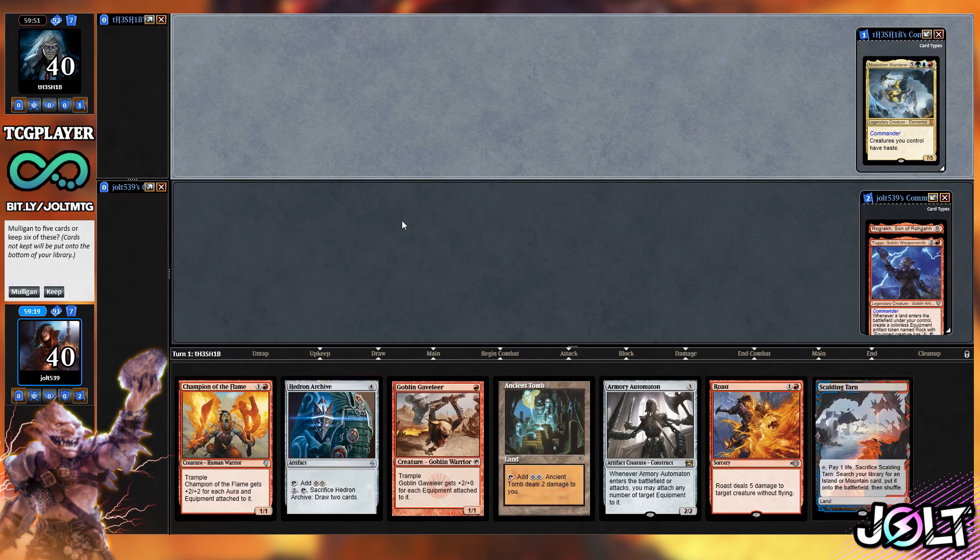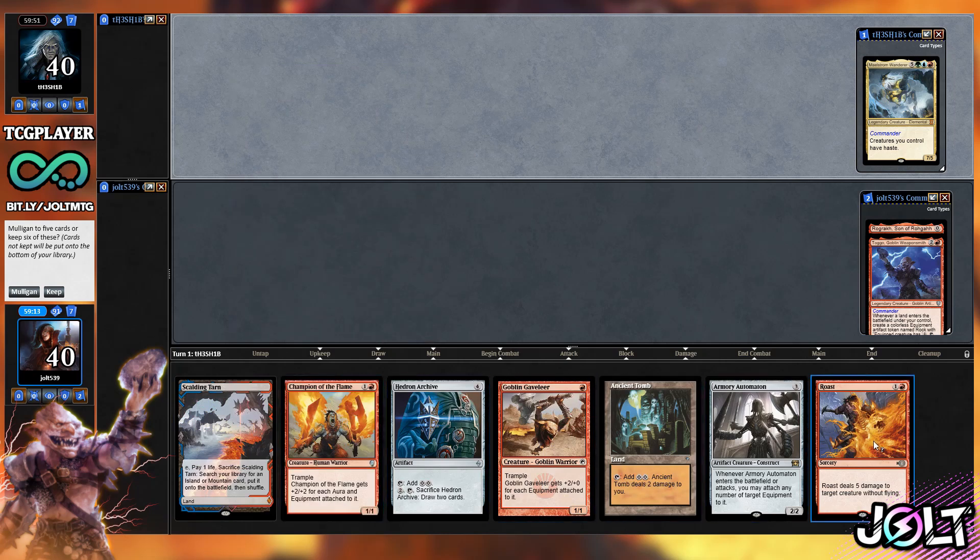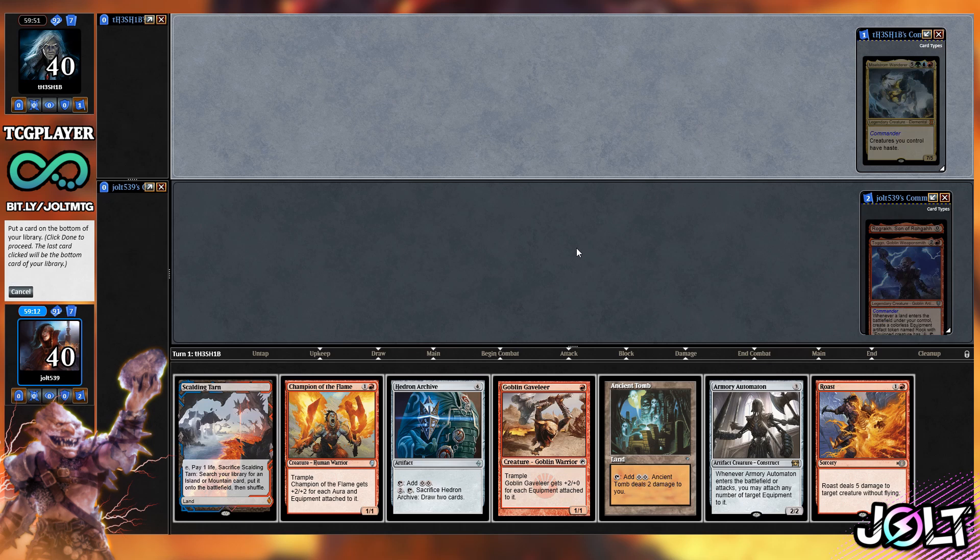I like this new hand. We've got Hedron Archive, and we still end up with Champion of the Flame back in hand. We've got Roast — this is definitely good. Let's keep on this one. And so we've got Goblin Cavalier — two different Voltron threats we can go for: Champion of the Flame and Goblin Cavalier.